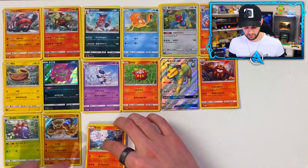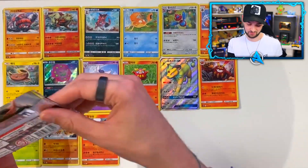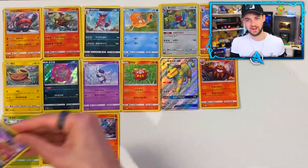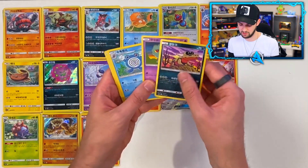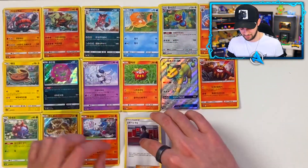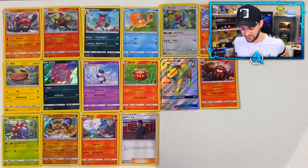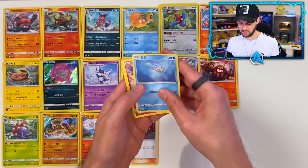Annoyingly there's a Gastly - whilst I was in Korea there was the Halloween event going on and my shiny luck was insane. The one I really wanted was shiny Gastly and I didn't get it unfortunately. I do already have a shiny Gengar, but I still wanted it. Giovanni and Team Rocket are playing a big part in Pokémon GO at the moment as well - look at that! Okay, this is the pack where everything's going to line up - we need a banger right now.